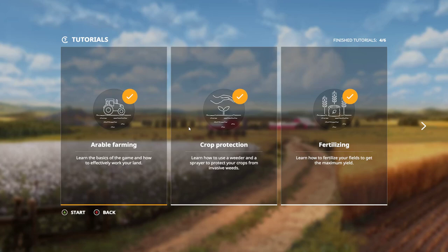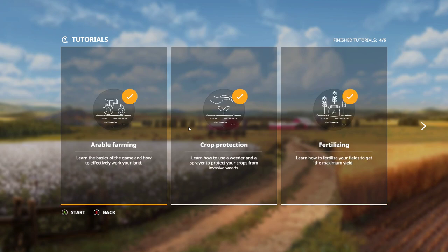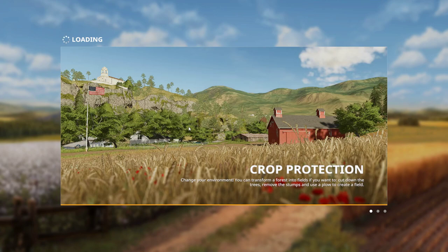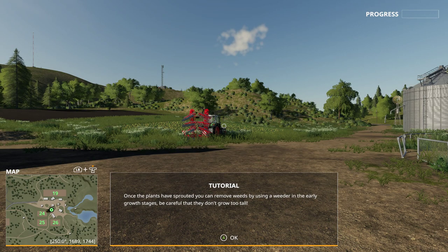This was the first tutorial and there are a lot more. I didn't do all of them because I think if you get the hang of these basic steps you can go further. We will go to crop protection. So you can have weeds and we can remove them — that's what we are going to do now. The basics are often the same. We can remove weeds using a weeder or a sprayer.